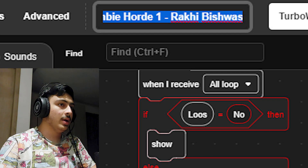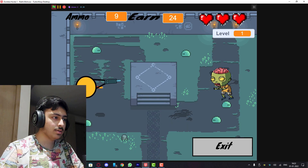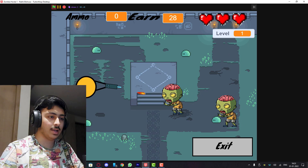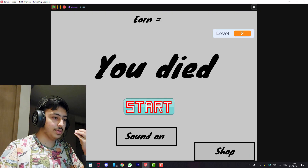Zombie Hardy One by Rakhi Bishwas - this looks epic. Let's start. I can shoot - but it's automatically shooting and when I click there's so much delay. Also there's Audiojungle watermarked audio. This game is not good: first, remove the delay in shooting; second, use sound effects without watermarks; also work on the art as it does not look good.